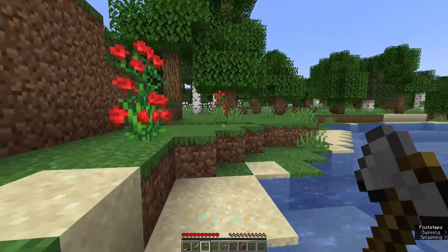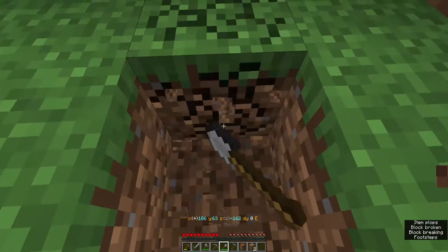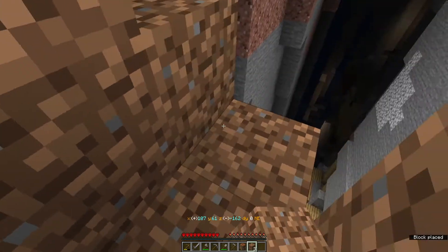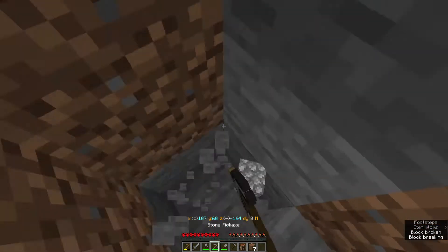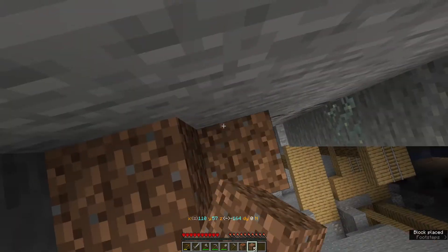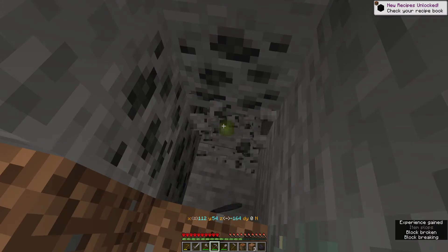Let's get back up here. Best way down is probably to dig in. Let's make our way - not that way. I'll put a little bit of a block up here just to make sure we don't go in that way. There's some coal there as well which will be handy. There we go, got some torches.